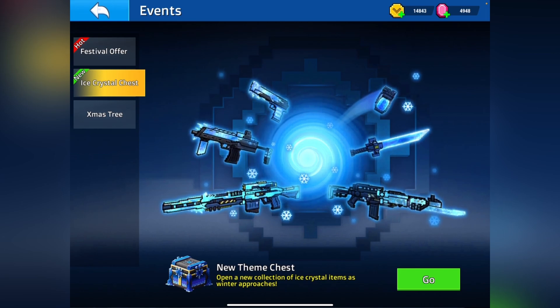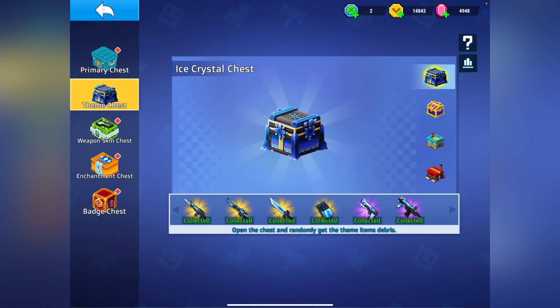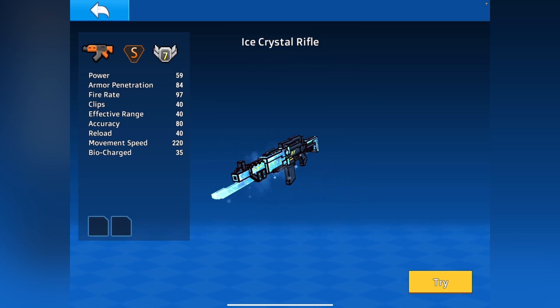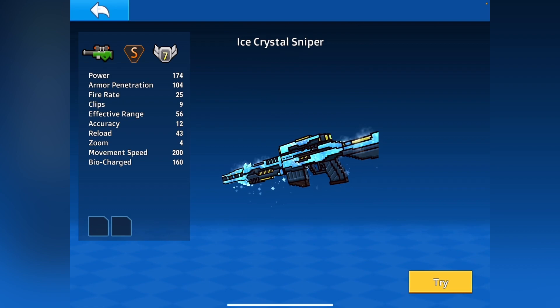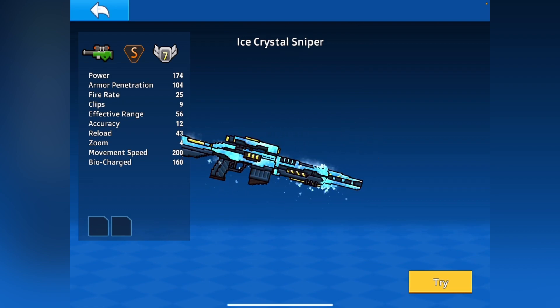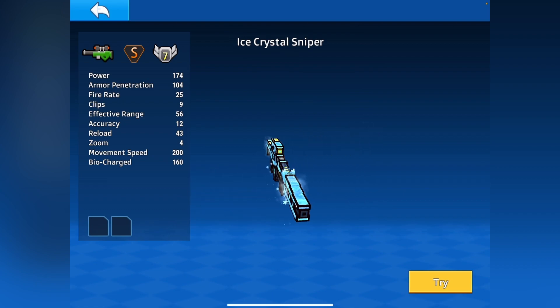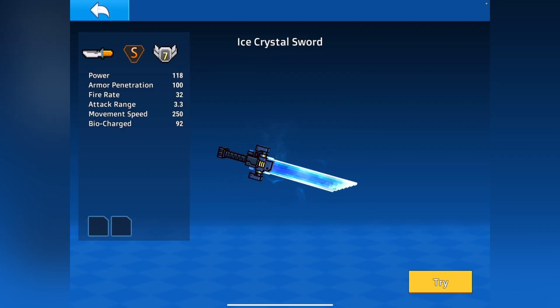They also have this brand new theme chest — this one is honestly one of the best theme chests I've seen so far. It's called the ice crystal chest and you get these brand new items. You get the ice crystal rifle, just like the mutant spider but a bit stronger, also a bit faster I think but less accuracy. You also have the ice crystal sniper which is quite strong looking — it's quite big, it goes off the menu here — quite a strong sniper but it has a serious issue which I'll get into.